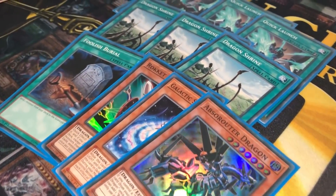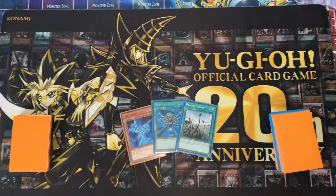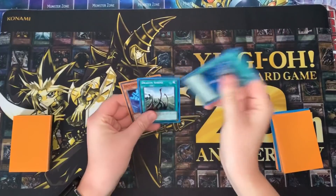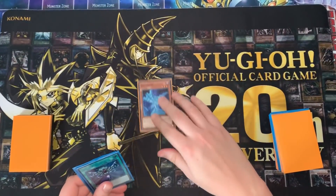The second card can be any one of these 10 extenders that gets you to the remaining combo pieces. If you don't open Cyanet Mining, the combo will require one discard. However, if you do open Cyanet Mining, it's going to need two discards. So Monster Reborn here is literally just discard fodder.